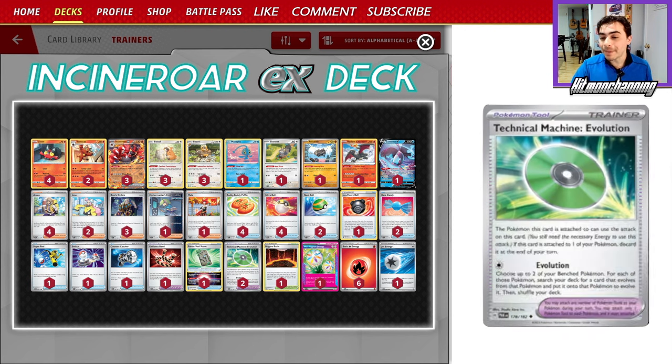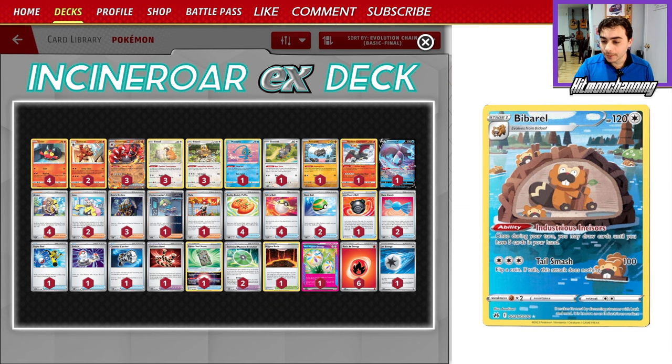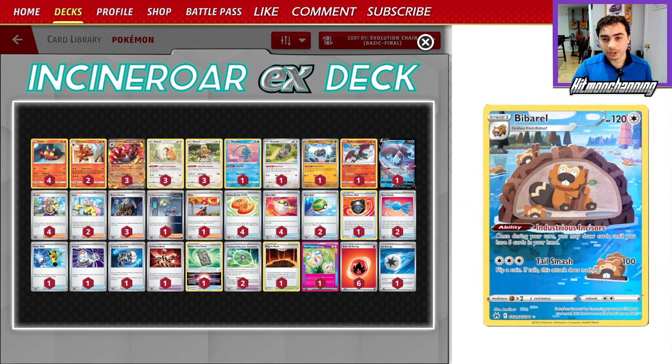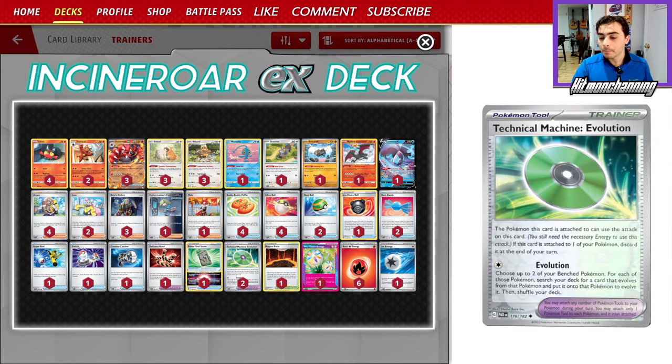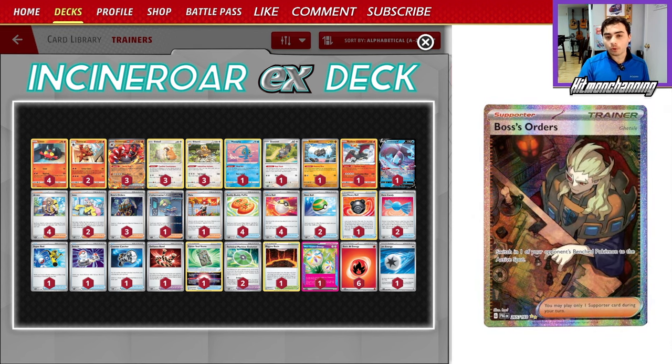We're rocking it with TM Evolution and the Bibarel Engine, playing a 3-3 line of Bibarel. We also have Buddy Buddy Poffin, Countercatchers, three Boss's Orders, and a lot of cool stuff.